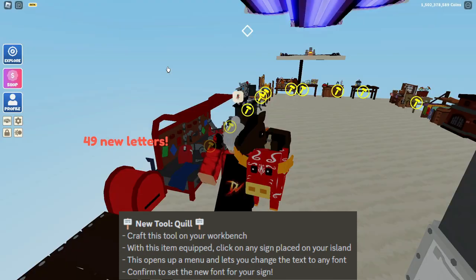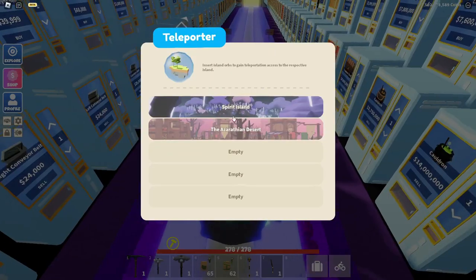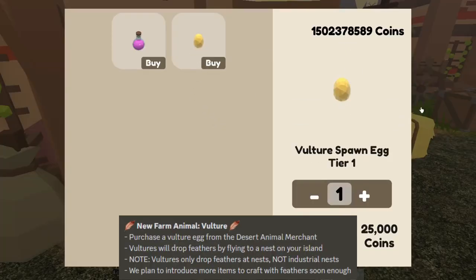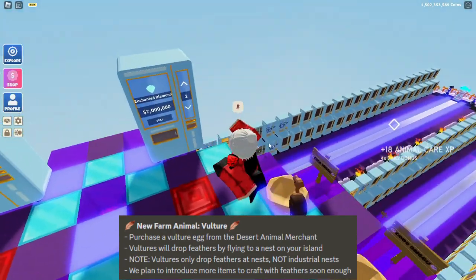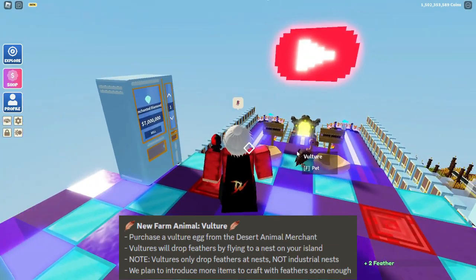You're probably curious how you actually get feathers. You're going to need to head over to Desert Island, then go to the Animal NPC and talk to Rick. Buy a vulture spawn egg, come back to your island, and place it down to get a vulture. Then if you place nests near the vulture, it will start placing feathers around the nests.